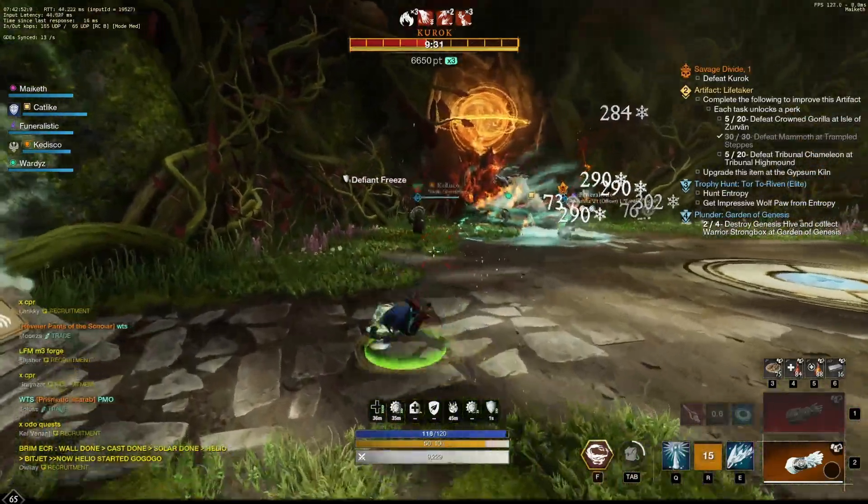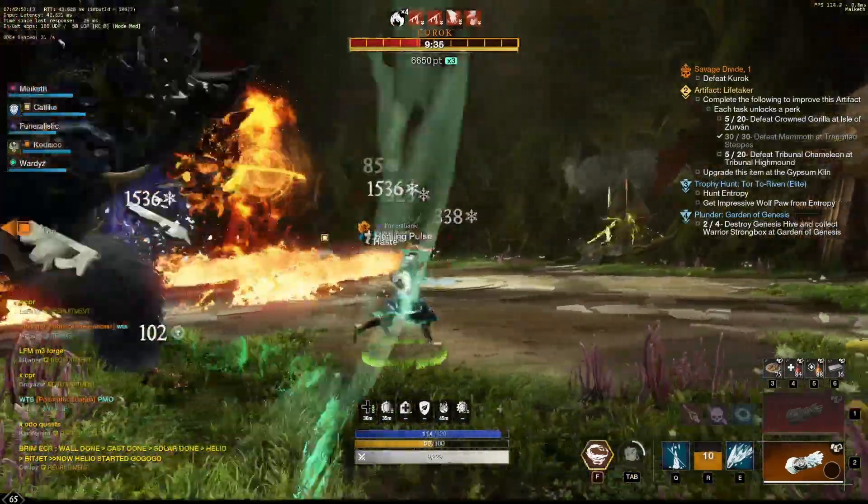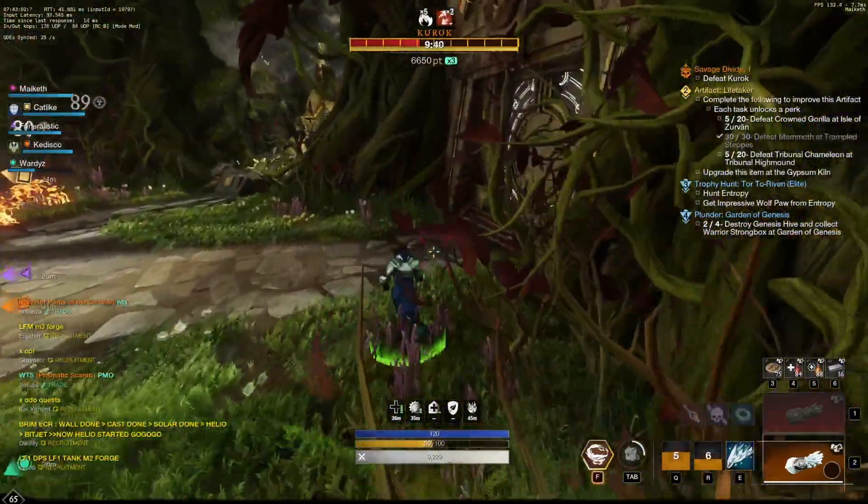After each attunement from a member, there will be a slow moving demon circle that will follow a player. These are easily avoided and outrun. Then it's just rinse and repeat.